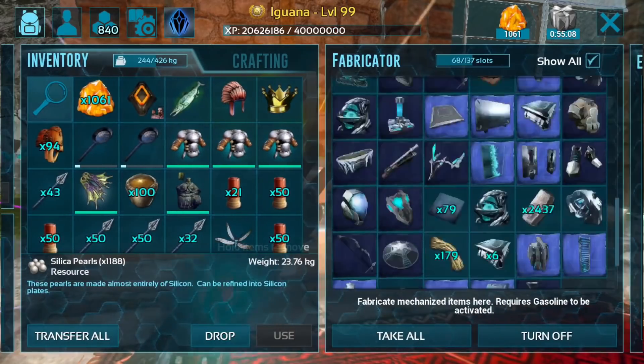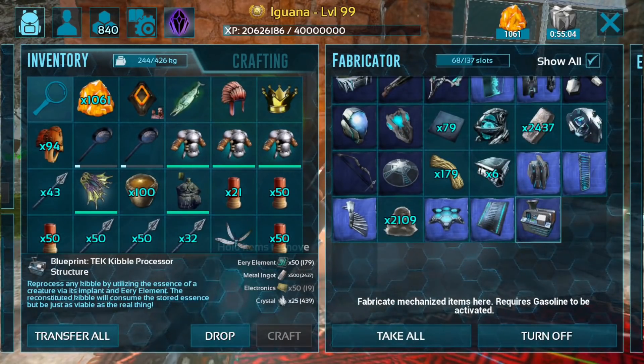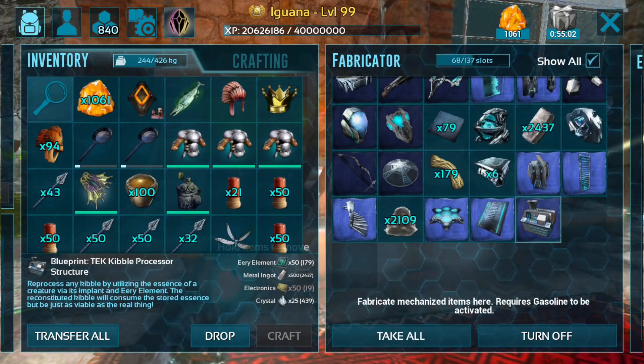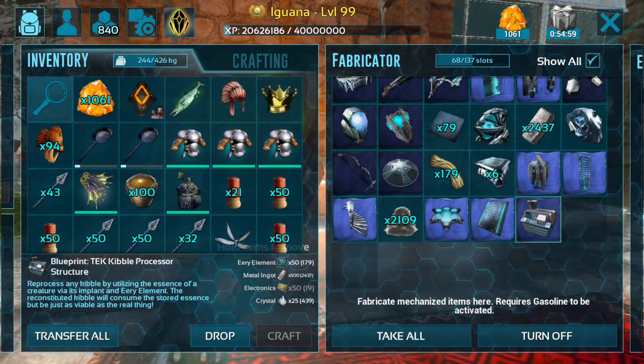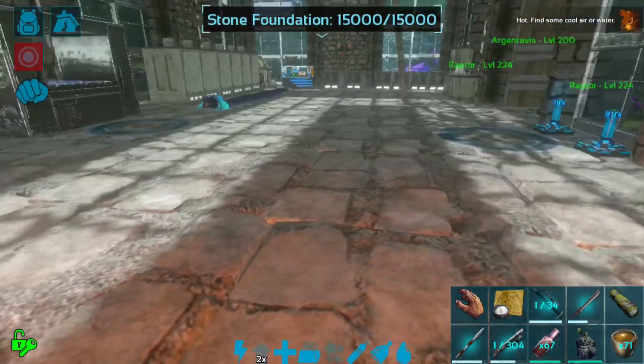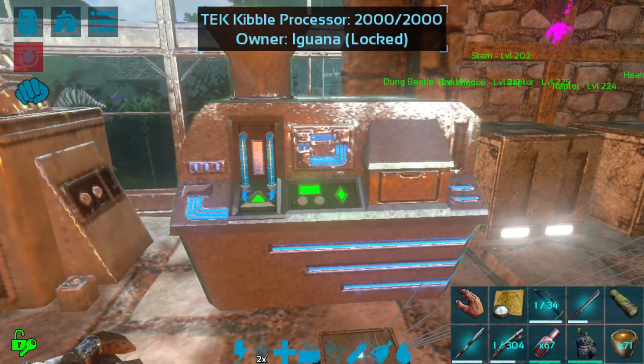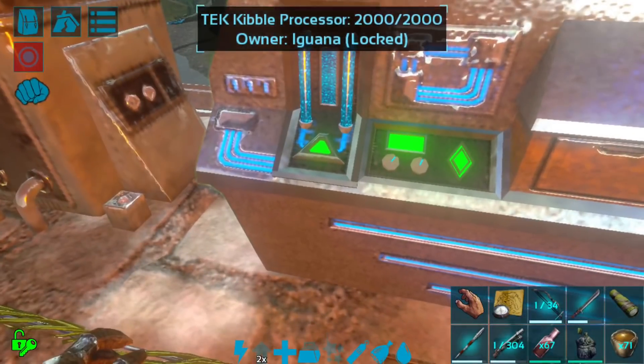Number one thing you need to know about the Tech Kibble Processor is how much it costs. It does cost 50 Eerie Element to craft, as well as 500 metal, 50 electronics, and 25 crystals — so overall not too bad, in line with other tech structures.